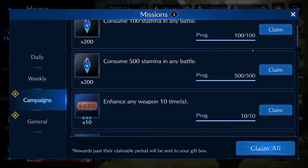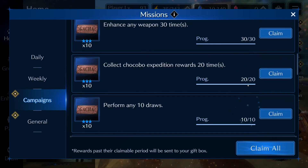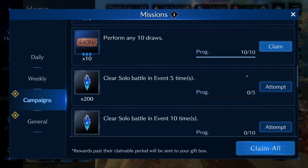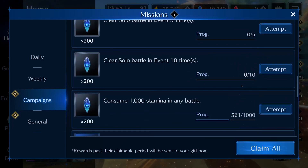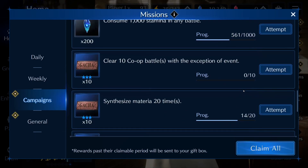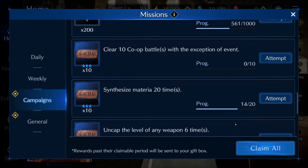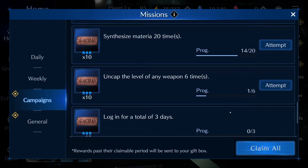And then the missions — these are pretty easy, actually. Consume stamina, enhance weapons, collect chocobo rewards, perform draws, solo battles, consume more stamina, and co-op battles — which is the actual co-ops, not the event co-ops. Synthesize materia, upgrade weapons, and log in.